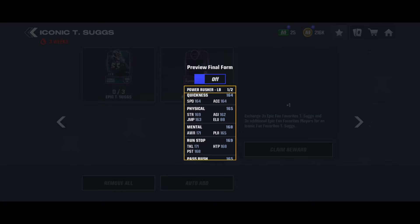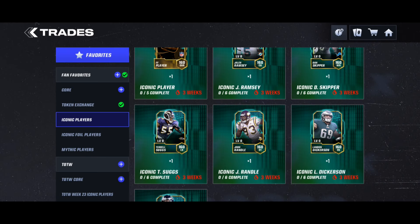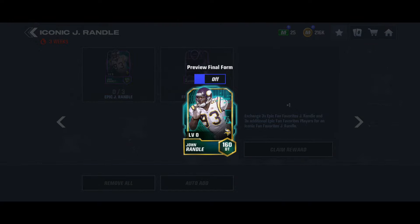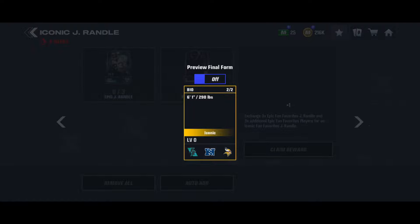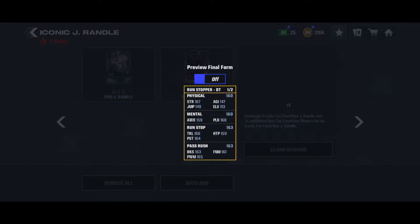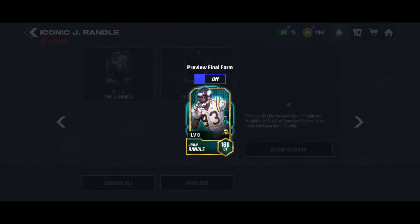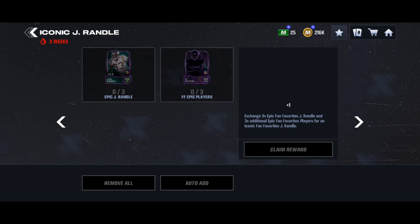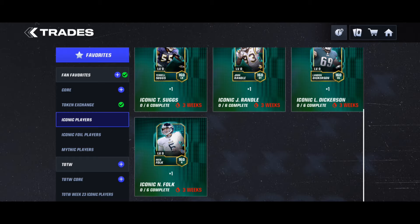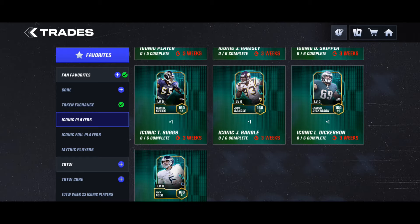John Randall is a defensive tackle - 6'1" 290 pounds, with 166 tackle and 159 hit power. There are bigger and taller defensive tackles, but his stats should be better than most D-tackles in the game since it's an updated card. His mythic at 172 overall should have significantly better stats. Then we have offensive guard Landon Dickerson - 6'6" 332 pounds. All these linemen are huge.